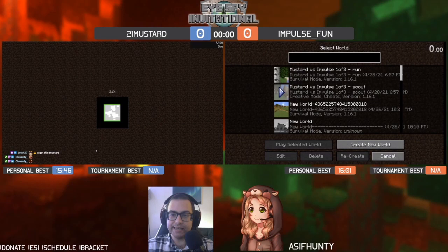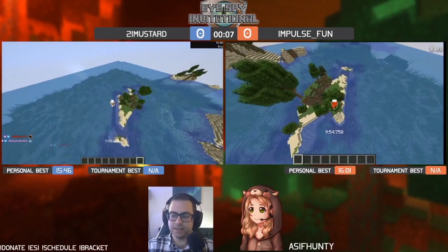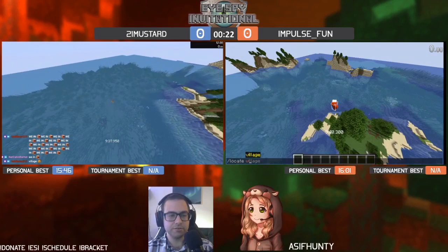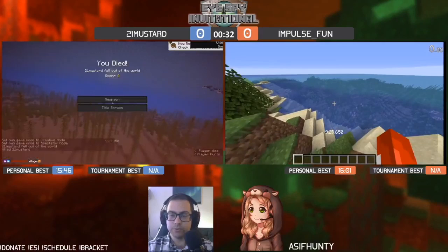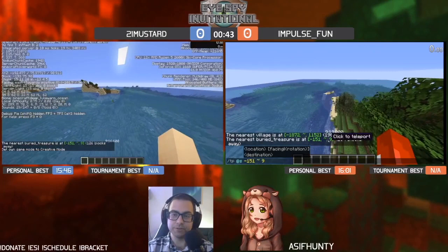And we're off — start the timer. First match: Mustard versus Impulse on their non-village seed. This is a fun one. The next seed is a bit easier, but this one's a little tricky. There are a couple options: buried treasure, a ruined portal that's close by, and a shipwreck, but there is a secret hidden gem — a ruined portal past a specific shipwreck that has 12 golden carrots and gold armor.